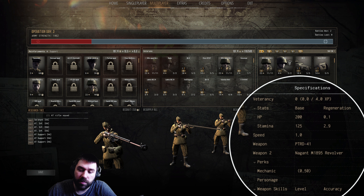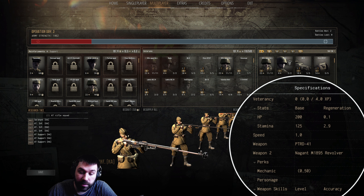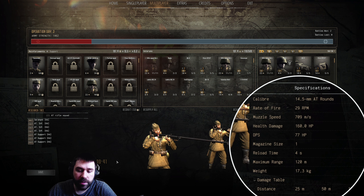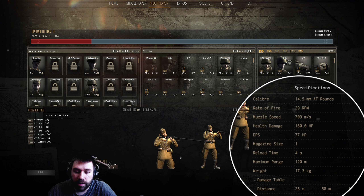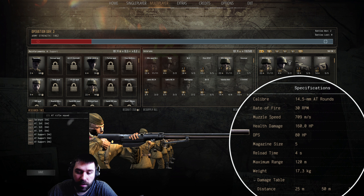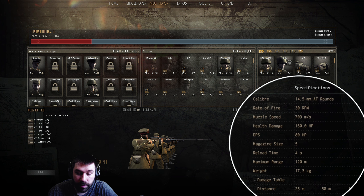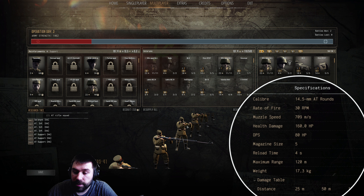Next thing is going to be the rifles themselves. Just keep in mind these are the same exact rifles — this one looks ridiculous, but it looks sweet. The only difference between these two rifles is that one has five rounds and the other has one per shot. This one is the PTRD-41 and the other is the PTRS-41.